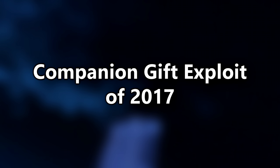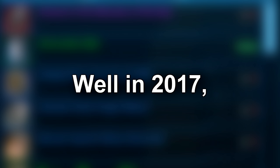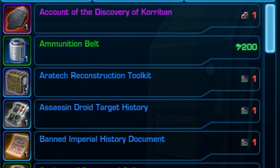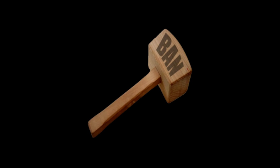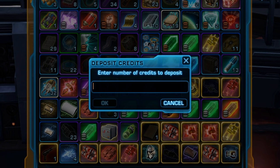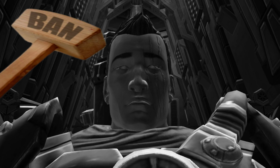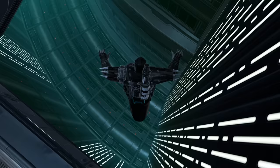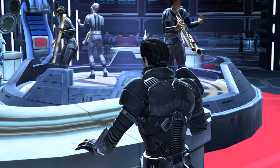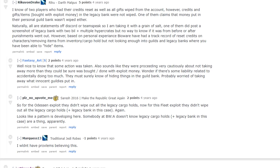Companion Gift Exploit of 2017: A vendor named Tehuta on the Imperial fleet allows people to trade prototype gift fragments for companion gifts. In 2017, Bioware accidentally removed the fragment requirement from the vendor entirely, meaning it was possible to obtain companion gifts for free. You could sell these items back at 960 credits per gift. Players realized a ban was likely if abused rapidly, so they hid illegitimate credits in legacy storage or bought high-tier items on the GTN to launder the money. The exploit was eventually patched, items were removed, and some experienced bans — though some goods likely slipped through the cracks.